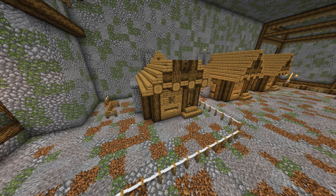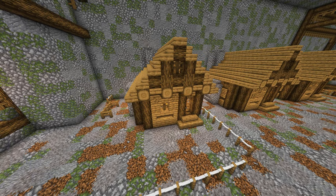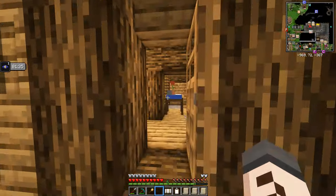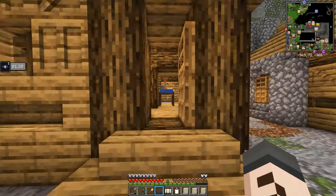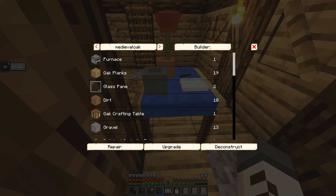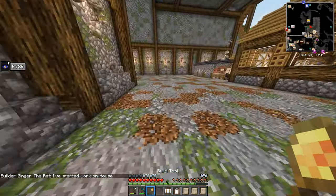Now that all of these houses have reached level one, we can go in game and queue them up to be built to level two. And then while that work's going on, we can start thinking about where we're going to put our mine. I've got a few more minutes left of night vision so I took a potion just so you guys can see what's going on much easier. So build options - we're going to set all of these to upgrade to level two.